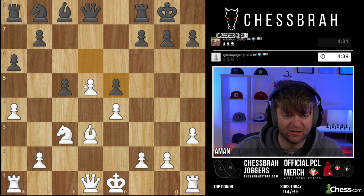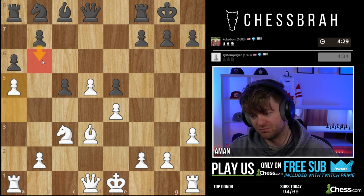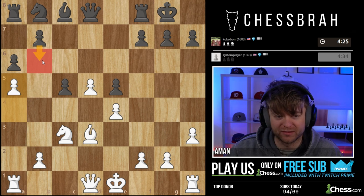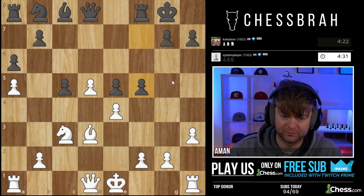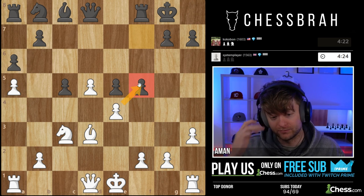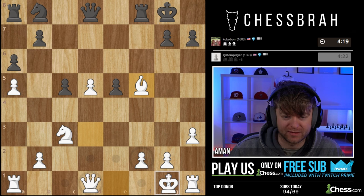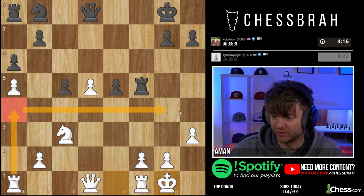I've got this great guy here. I think I'm going to play this before he has time to play b6. This should be good enough here. Get castled — he's got a lot of weak pawns. Can activate my rook this way, which is nice.